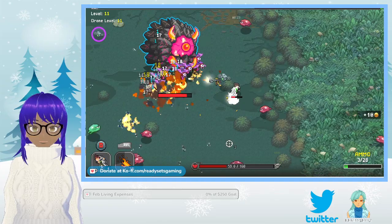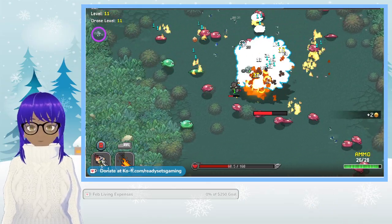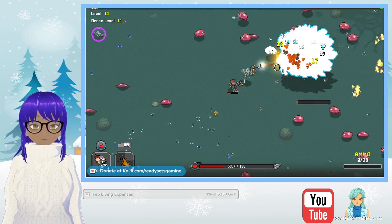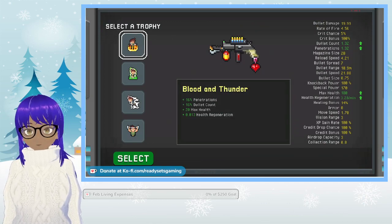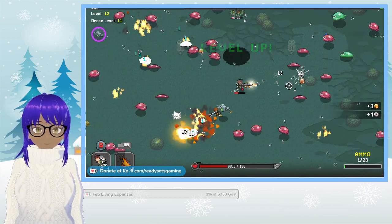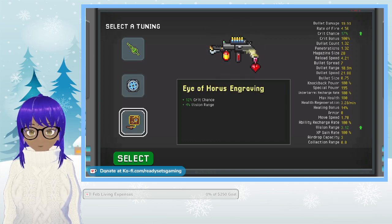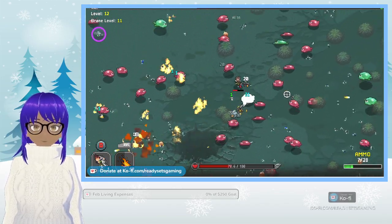Hi big guy — who are you? You must be le boss. There we go — that's what I was looking for. Okay, blood and thunder. We will probably take blood and thunder again because that's gonna take all of that up. Confident striker — 20% crit, 10% knockback, underbarrel recharge rate, ability recharge. Let's do this one.